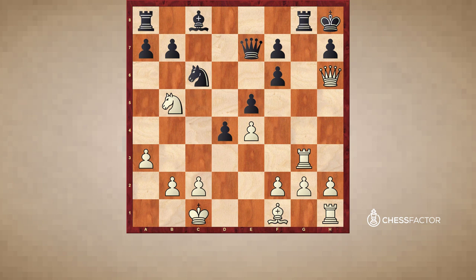A decoy is when you're trying to lure a piece to a specific square so that you can perform some tactic with that piece sitting there, either a fork or a pin of some sort. Whereas a deflection is more about whatever that piece is guarding — you're deflecting it away from defending a key square. Hopefully in this video I'll be able to illustrate some key patterns when it comes to deflection tactics and things to look for so that you're able to successfully find deflections in your own games.